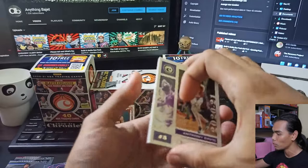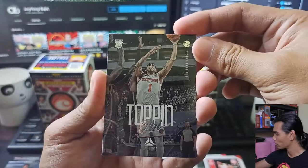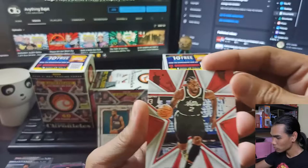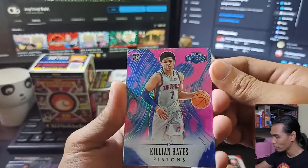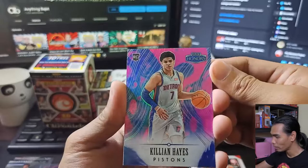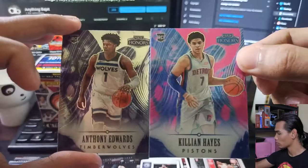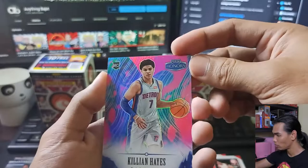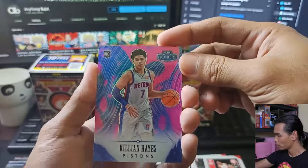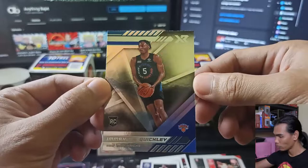For our last pack of Box B: Anthony Edwards Chronicles. Obi Toppin Luminance again. Then something different — we have a red Rookies and Stars Kawhi Leonard! The usual color is blue, so I'm not sure if this is special. Then a Panini Honors Killian Hayes — I believe it's something different since it has a pink design, unlike the silver Anthony Edwards Honors we pulled earlier. And our last card is Emmanuel Quigley XR. No auto on Box B.